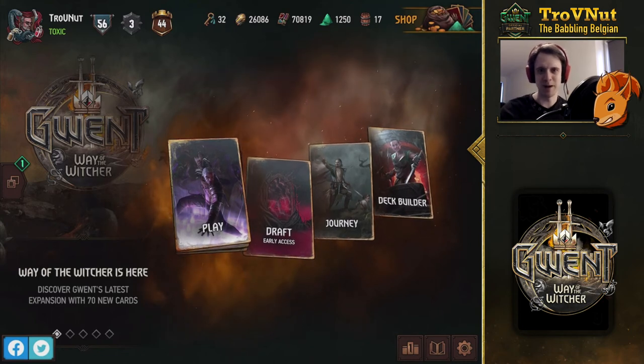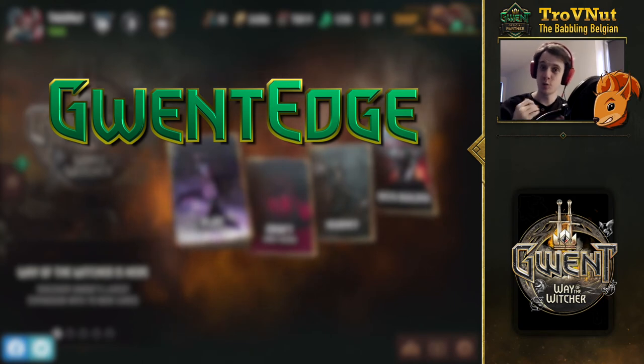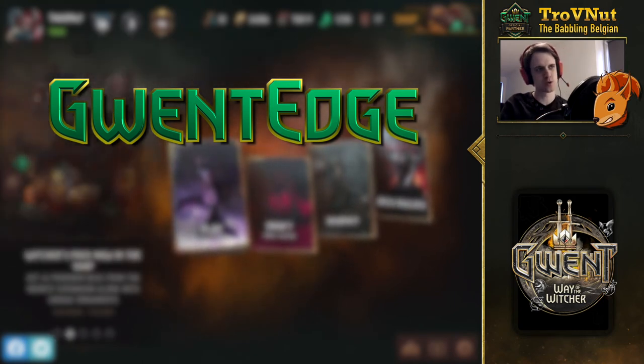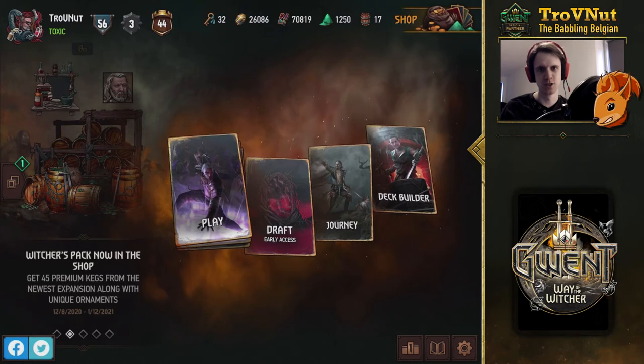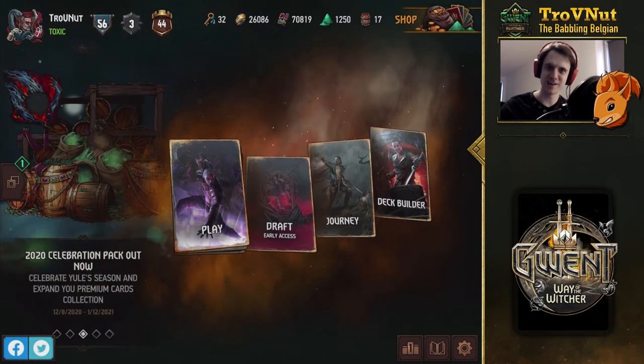Hey, what's up everybody? My name is Trophy Net, a babbling Belgian, and welcome back to Gwent, the show where we talk about right now the new cards added in the Way of the Witcher expansion. We're going through these faction by faction. We've already done Monsters and Squirrel, and today we're going to be looking at the new Syndicate cards, because they've become rather toxic. Let's dive in.